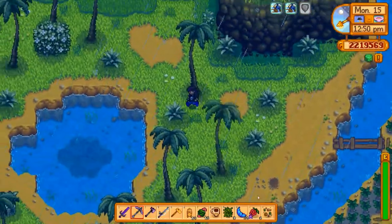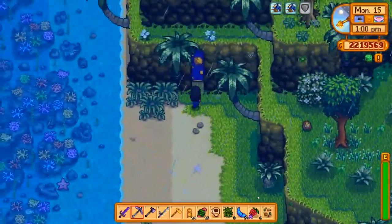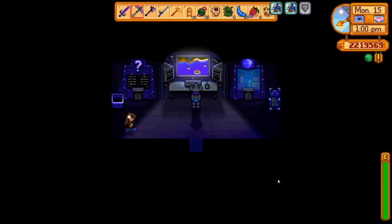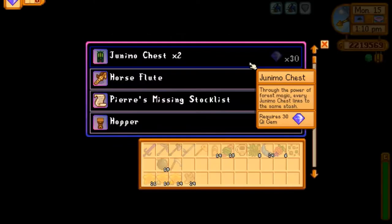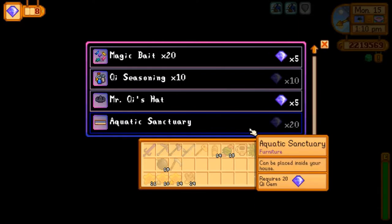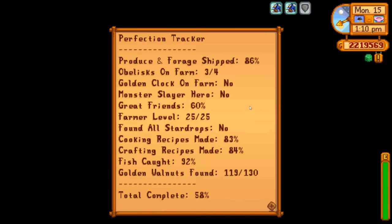Let's go to Mr. Qi — whatever his name is — and see what the quest is for today. Extended family: family members of the legendary fish have returned to the valley. You have three days to catch them. We'll do this one because it's super easy. We just need to put four prismatic stones in there. We have eight right now, so we'll have 48 gems — we just need 50 for Pierre's stock list, so we're pretty close. Where are we at for perfection? 58%. We're getting there very slowly, but we're getting there.